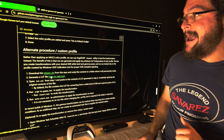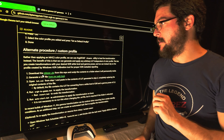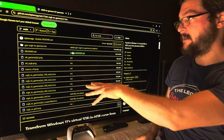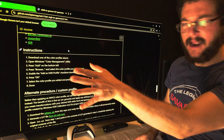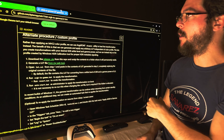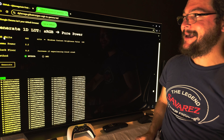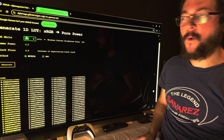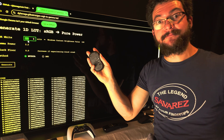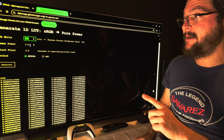Download the zip file, unzip it, and open the LUT generator from the link in the description. Scroll down to download step one and step two. My recommendation, especially if you have an LG OLED TV, is to type 480 in the SDR white field. If you have a different display, feel free to type in whatever brightness value works for you. Then type in the gamma power 2.2.